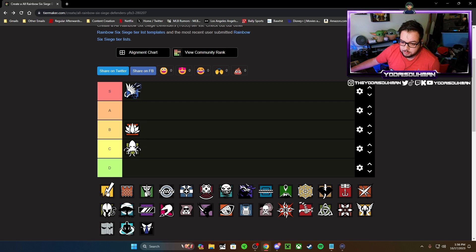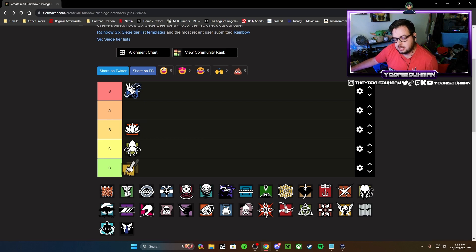Bandit: if you play him correctly he can definitely be S tier. Last time I put him in S tier and I don't think anything has really changed to move him out of there. He's a vital character that most teams need to run — whether it's Bandit or Kaid, obviously Mute can be an option but Mute's not as good. With Bandit you can do the Bandit trick. Overall he is an S tier operator, and for those saying the MP7 isn't good — try it with iron sights.